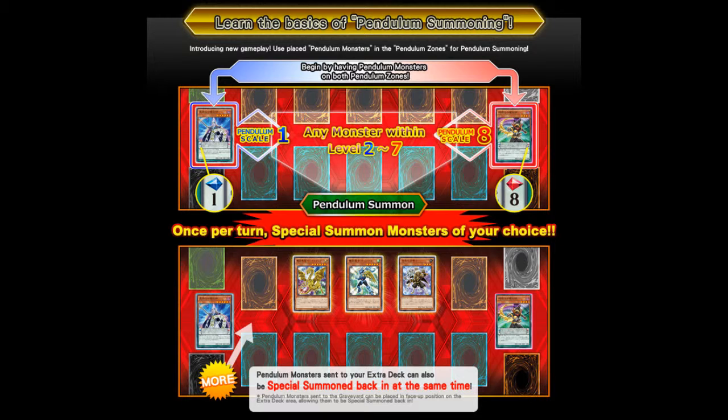Each Pendulum Monster will have a scale on it, from 1 to 8 or 9. As you can see, if you put one on one side and one on the other, that then becomes your Pendulum Scale, which is what you can summon between. In this case, 1 and 8 — you can summon levels 2 to 7. Each turn you can special summon as many monsters as you like from your hand, or if you have Pendulum Monsters in your Extra Deck, you can summon them from there, as long as they are between those levels, straight to the field in attack position.